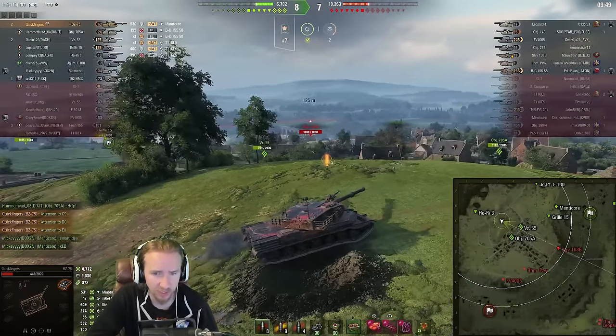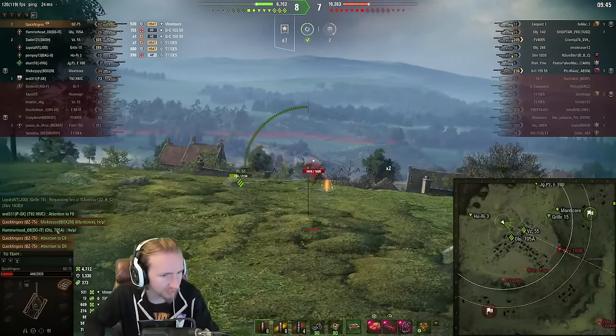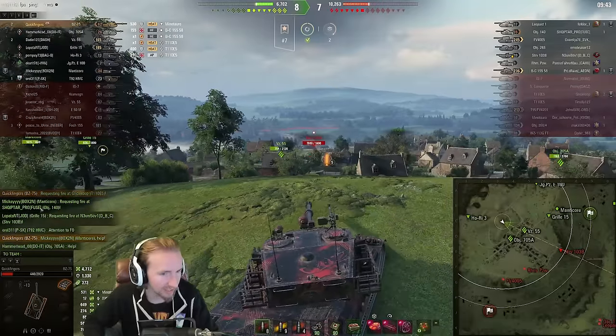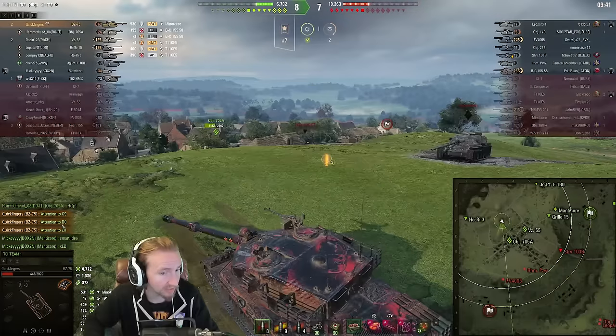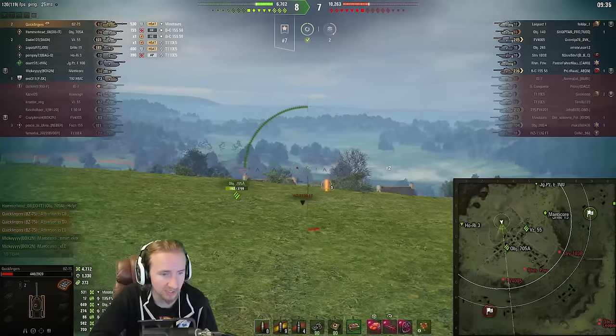The VZ55 is pushing. I ping the map — I'm not sure if I told the Manticore to get some vision there. I didn't actually tell the Manticore to go, but I did ask for help and suggest pushing the C9 area. The Manticore says it's a smart idea.